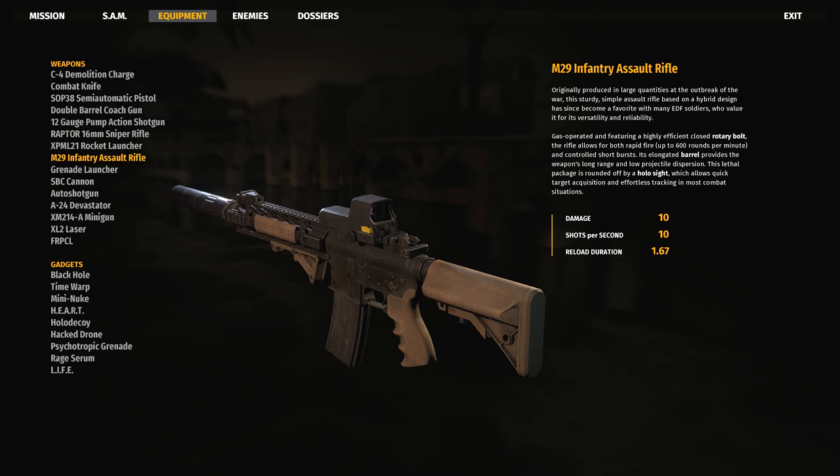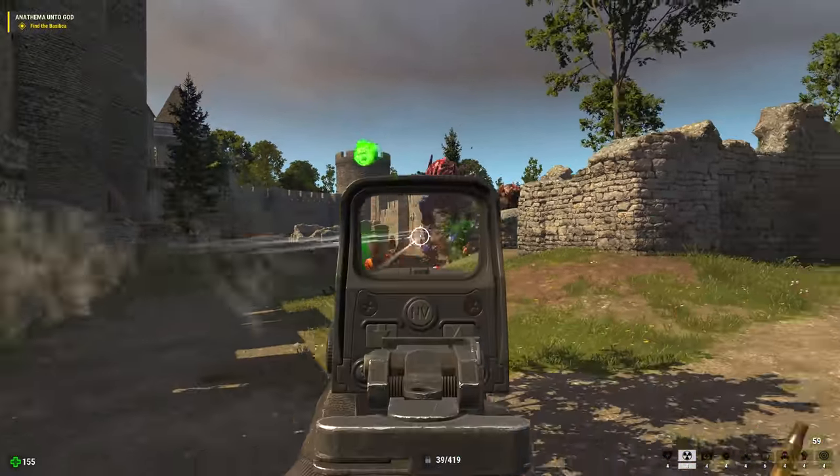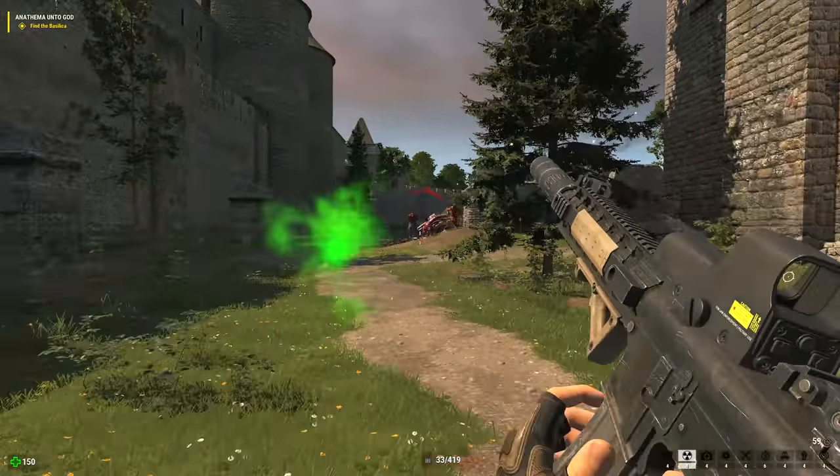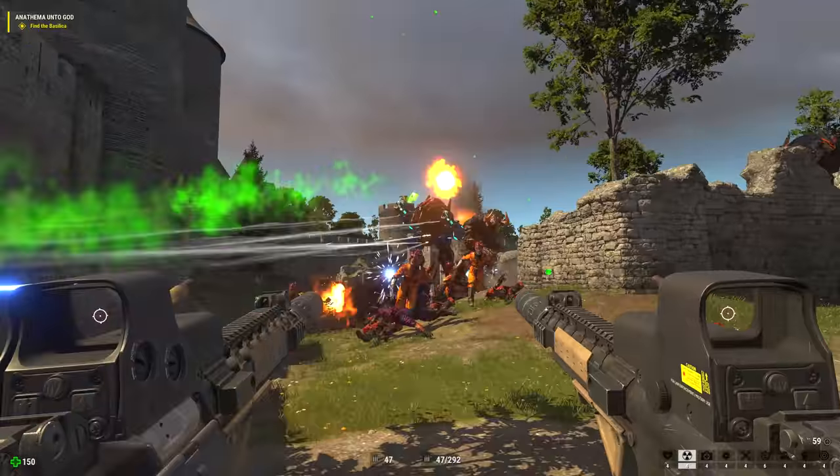Next, the M29 infantry assault rifle. This is a soldier's and a super soldier's best friend, being pretty effective at nearly any range. The M29 gets a final death quote score of 'Dodge this' out of 10.